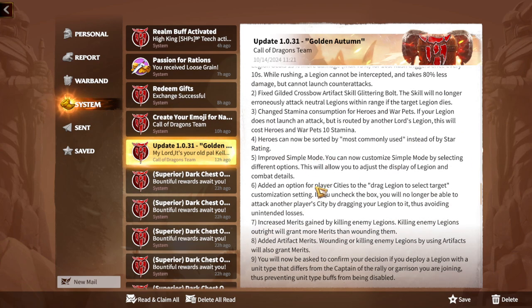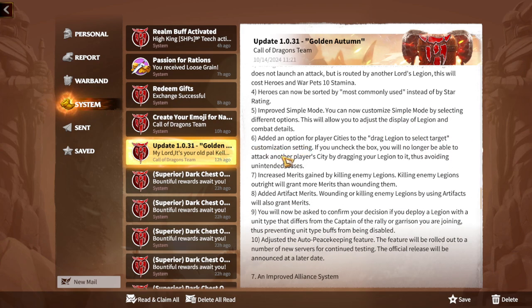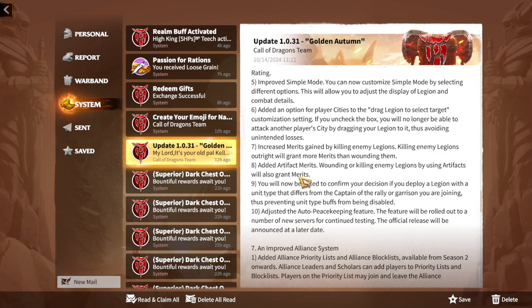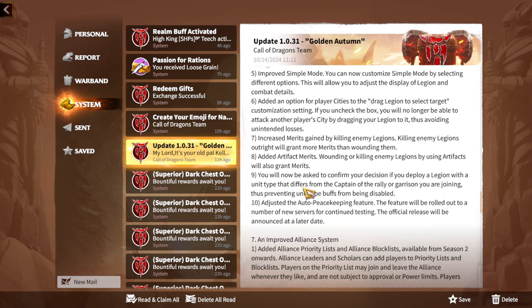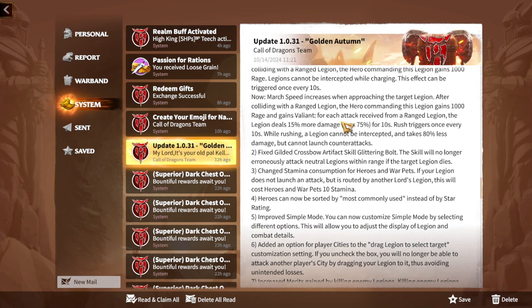Heroes can now be sorted by most commonly used. In simple mode, you can now customize the display of legion and combat details. Merits gained by killing enemy legions have been increased — killing an enemy legion outright will grant more merit than just wounding them, so it's important to fully eliminate enemies rather than leaving them with low HP. Wounded or killing enemy legions using artifacts will also grant merits, which makes level 5 artifacts very valuable. You will also be asked to confirm your decision if you deploy a legion with a unit type that differs from its captain.